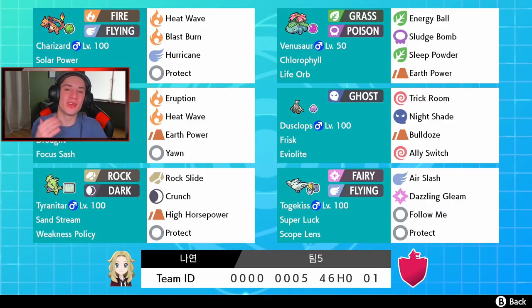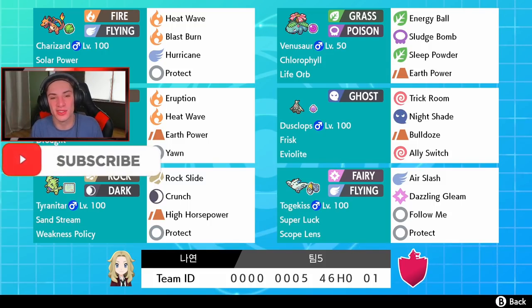What's going on YouTube, Jeans here bringing you guys more content for Pokemon Sword and Shield. In today's video we're back on the ranked ladder with this Life Orb Venusaur and Charizard team. If you guys are hype, make sure you support by smashing that like button and clicking that big red subscribe button. We're closing in on 3,000 subs.